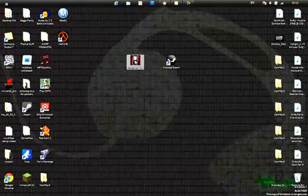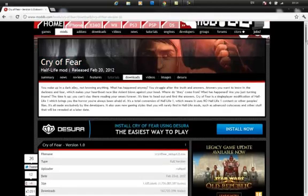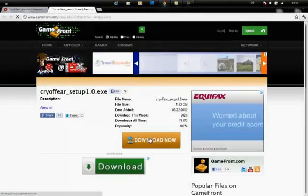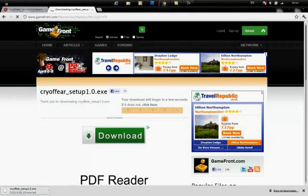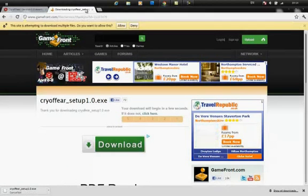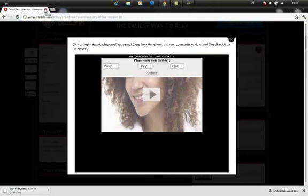Now you need to get the CryoFear setup, which can be found at the website linked in the description. Hit Download Now and click the download link. The file is 1.6 gigabytes, so it will take a while to download. I've already got it so I'll cancel the download here.